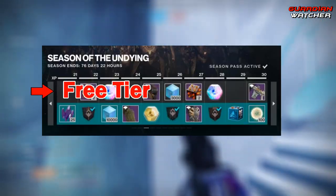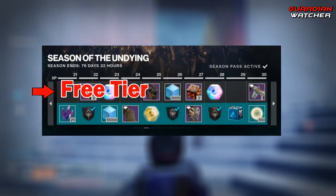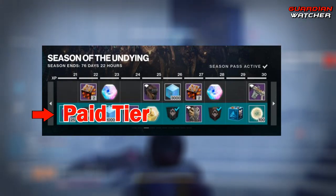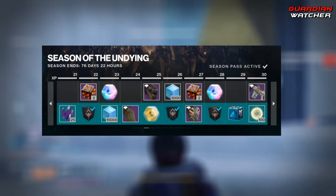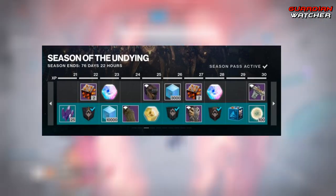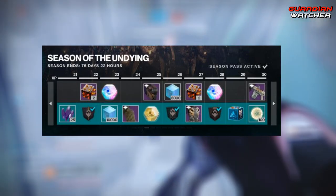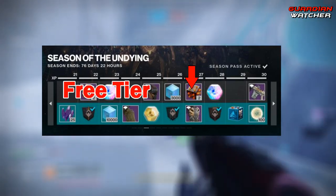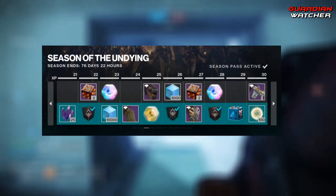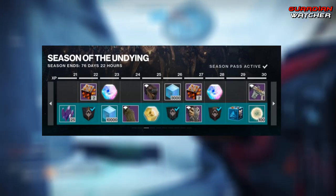With these ranks there are two different tiers: a free tier and a paid tier. The free tier is for people who don't buy the current season but will still play during it. The paid tier is for those who bought the specific season. Each time you gain a season rank you'll be given a reward. Using Bungie's Season of the Undying as an example: the free tier is on top and the paid tier is on the bottom. When you reach a rank in the free tier you unlock one item; when you reach a rank in the paid tier, you get both the free and paid tier rewards.